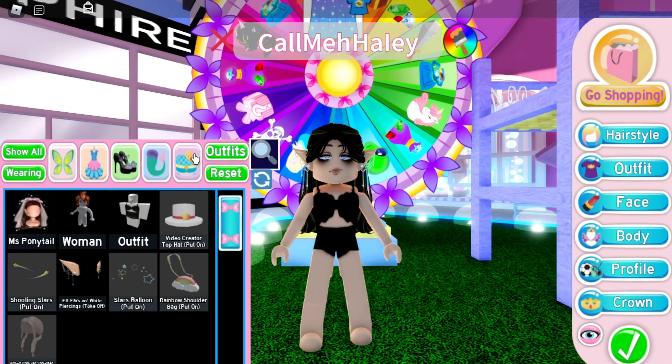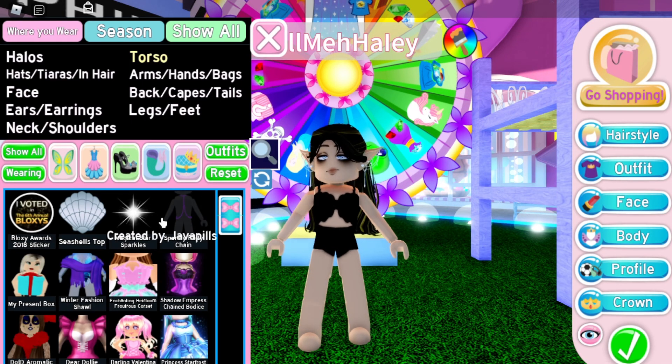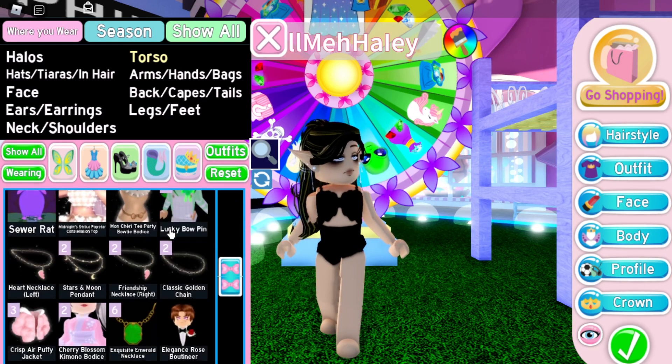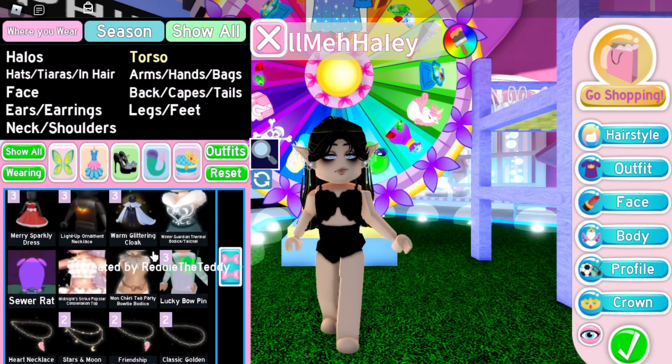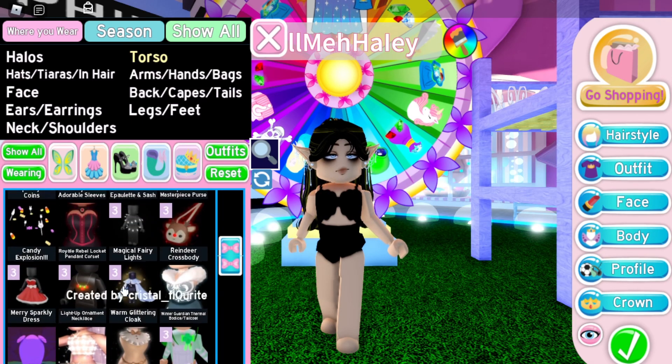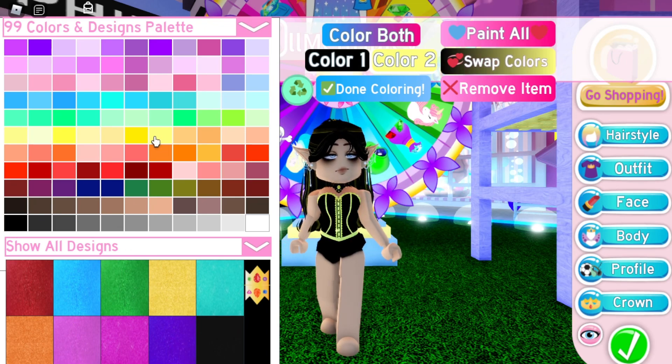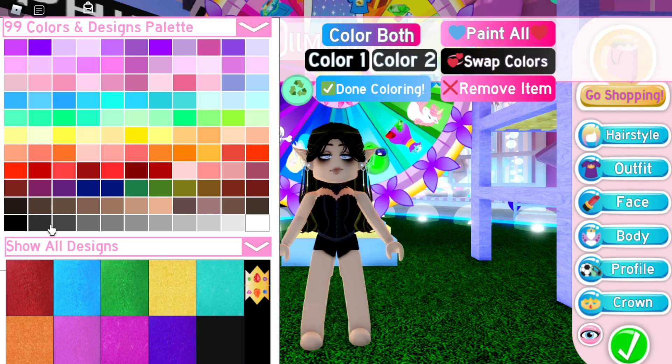Now let's decide on the corset. I'm thinking either Royal Rebel or Shadow Empress. I think I'm going to go for Royal Rebel though, because it looks a little bit nicer for this. Let me just find it — here it is. Let's put this on and make the colors a lighter gray.